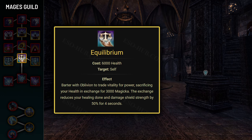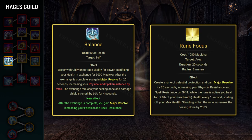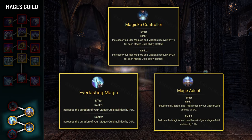Next skill is Equilibrium, which allows you to trade health for magicka. However, using it will reduce the strength of your healing and damage shields by 50% for 4 seconds. The Balance morph grants Major Resolve for 30 seconds, which you should already have from Rune Focus. The Spell Symmetry morph reduces the cost of your next magicka ability by 33%. If you're using any Mage's Guild skill, you should get the Mage Adept, Everlasting Magic, and Magicka Controller passives.